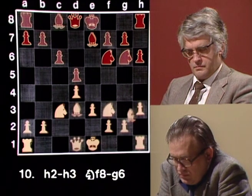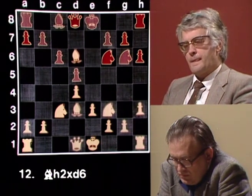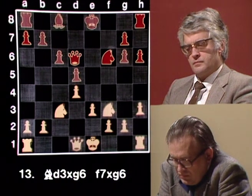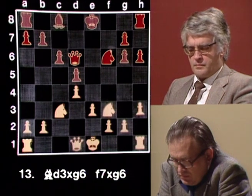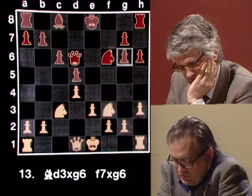White still has the option of castling either King's side or Queen's side — perhaps already thinking about castling on the long side. Now the bishop's being exchanged, another exchange of minor pieces, leading to a doubling of the Black G-pawns. Now we must just wait to see where White's going to put his king. White can castle King's side and try a minority attack with the Queen's side pawns, or castle Queen's side and advance the King's side pawns for a direct attack on the Black King. It's Larson, White to play. Let's join the players.